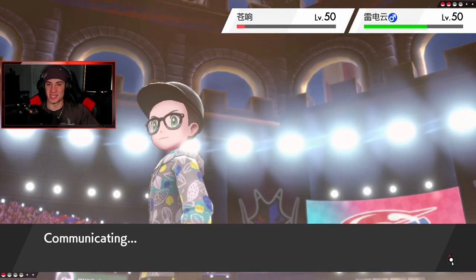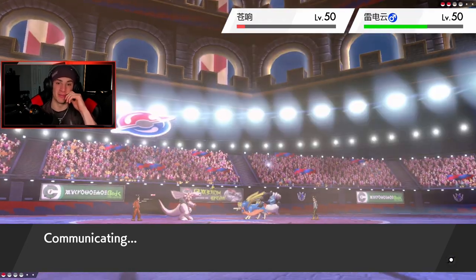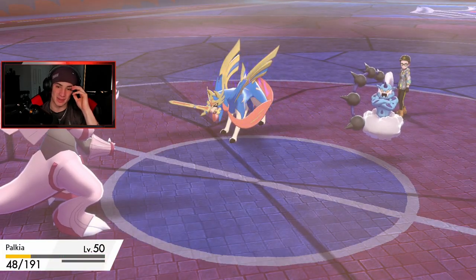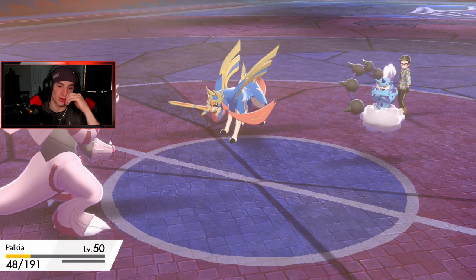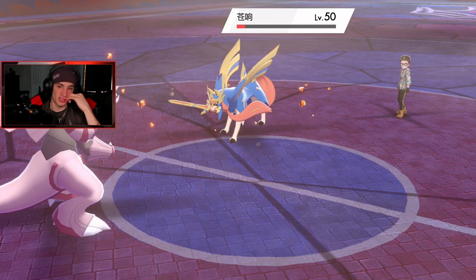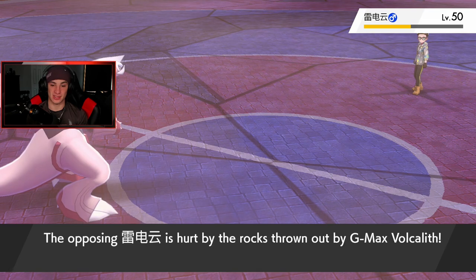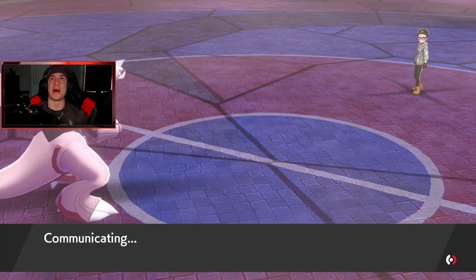This one's looking tough but I'm really liking this team — if he had special attackers I feel like we would have been fine. He's rocking physical attackers in this battle. He goes for Close Combat — does a lot of damage — and drops stats. He goes for Fly and I need him to miss it. Zacian is going to go down to Vocálite damage. It all comes down to whether his Fly misses.